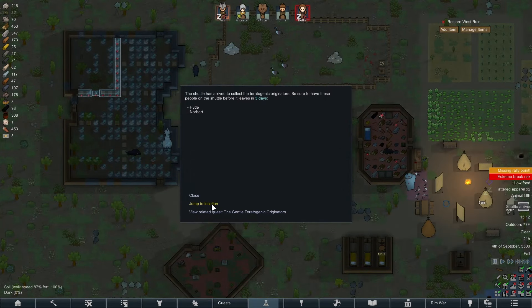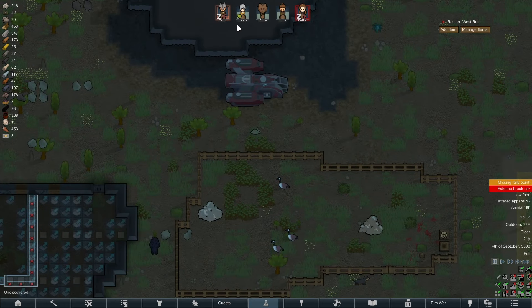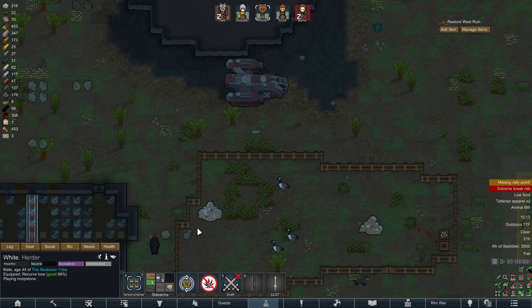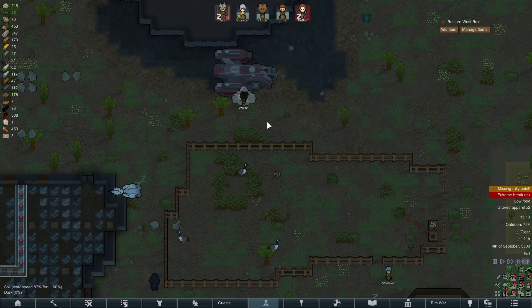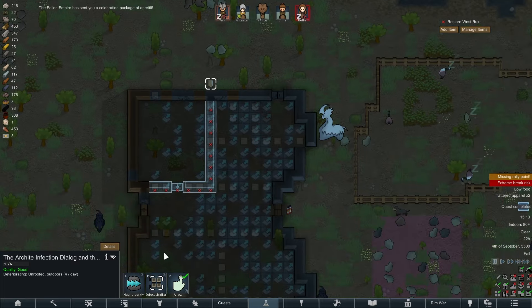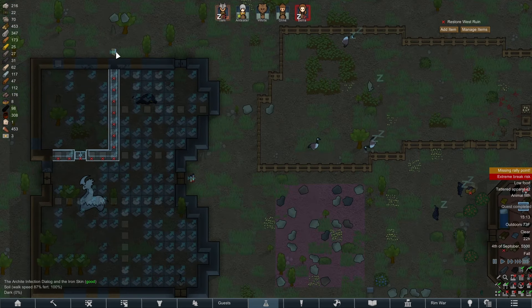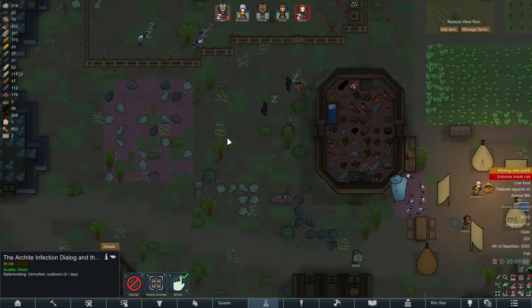The shuttle has arrived to take away the two terrifying flesh globs. I am not opposed to that — please get them out of my colony. And there we go, we send it off and we get our reward. Very nice. I'm not entirely sure what we do with this, but I'm sure it'll be useful in some fashion.